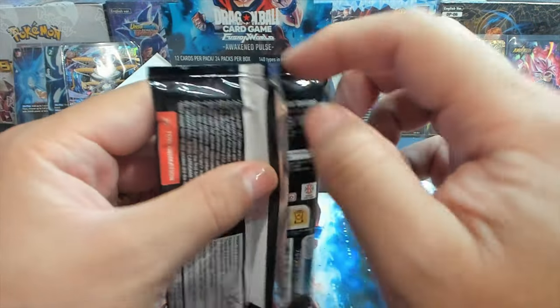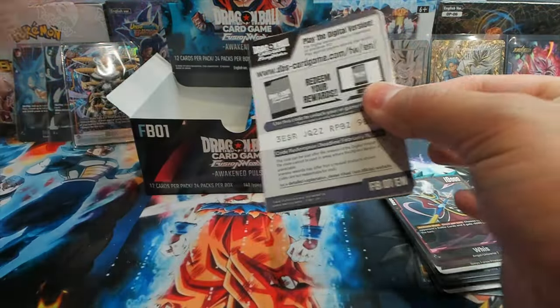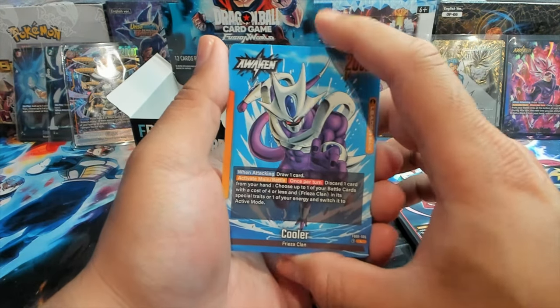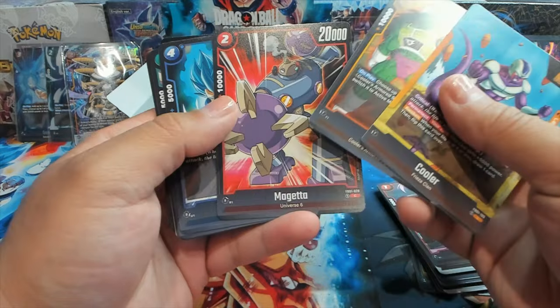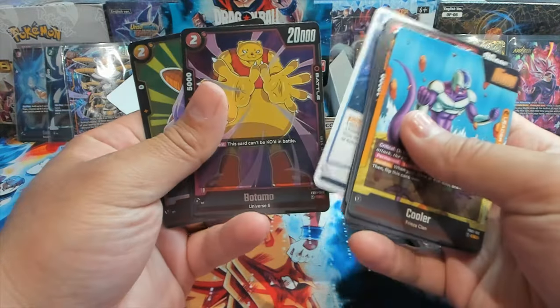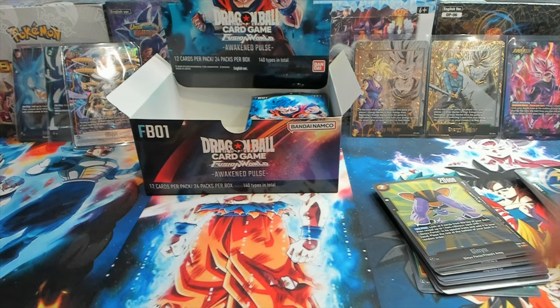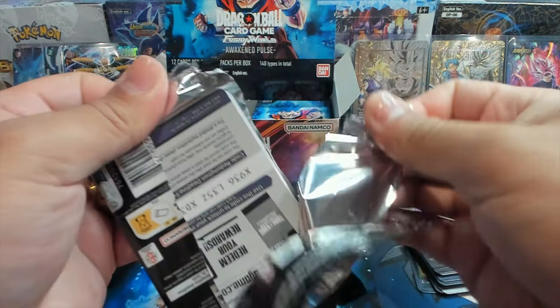What I'm really looking for is a Gohan secret rare I can put in the deck for green, because it's a board wipe for all five or lower cost cards. We got another leader — Cooler, and it looks sick. The awakened form versus the regular is cool. We also have a Dior, Magetta, Vegeta, Sanal, Ginyu, and Goasu — Kaba Black Kamehameha, Vitamo, and a Ginyu. I don't know if I'll build a Ginyu deck to be honest.